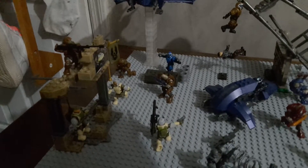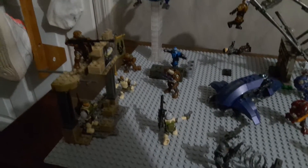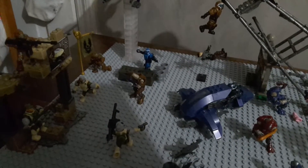We'll start with the UNSC side — they're all over here, this is kind of like the small headquarters. And he's sniping this elite who's about to attack this marine right here, who's also being attacked by a grunt. Then there's that marine who's running away from the banshee — he just saw it.